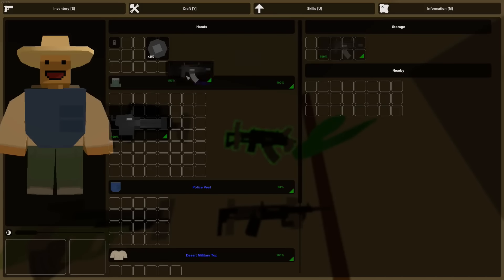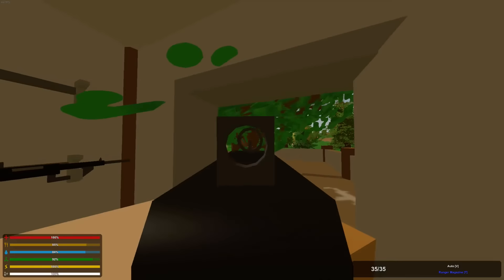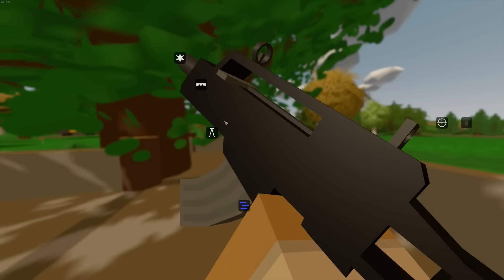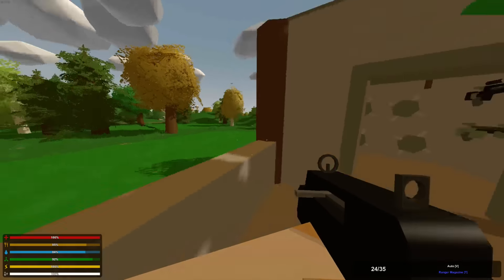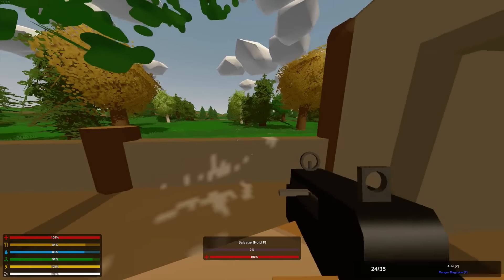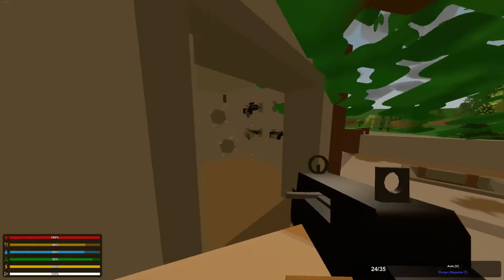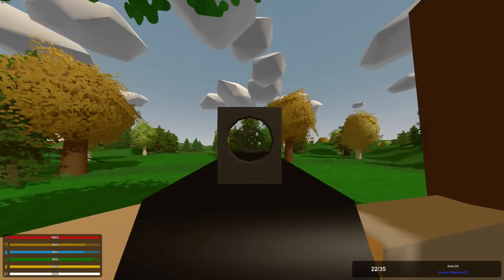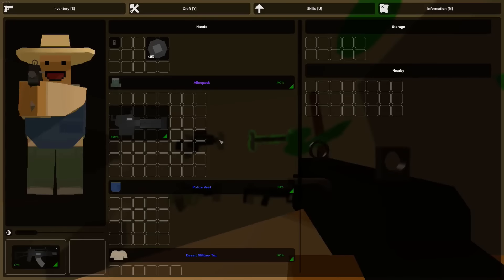Next up we have the G36 or the Night Raider. Nelson went with a much easier to pronounce name — thank you, Nelson. The sound is awesome. It has a barrel attachment, a tactical attachment, a grip attachment, and a sight. It's a 35-round clip, Ranger magazine. I'd compare this one to the Heartbreaker. Those are just my thoughts — there could be better comparisons, but those are my simple thoughts on it.